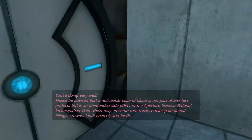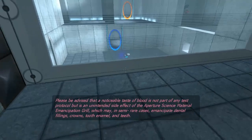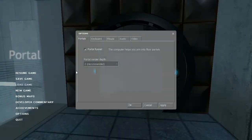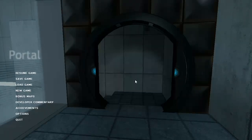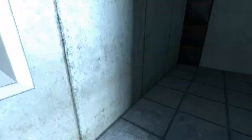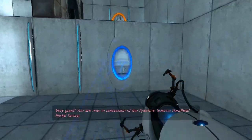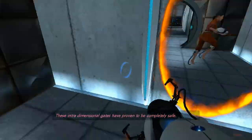You're doing very well. Please be advised that a municipal taste of blood is not part of any test protocol, but is an unintended side effect of the Aperture Science Material Emancipation Grill, which may, in semi-rare cases, emancipate dental fillings from tooth enamel and teeth. Oh, funny as ever. I'm gonna put my sensitivity up a bit. That's better. Let's go down and grab this gun. You are now in possession of the Aperture Science handheld Portal device. With it, you can create your own portals. These interdimensional gates have proven to be completely safe.